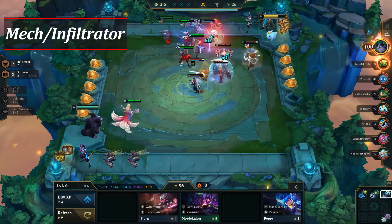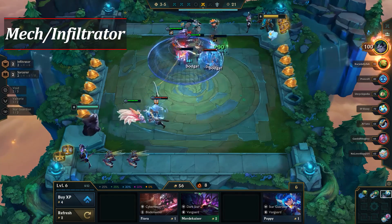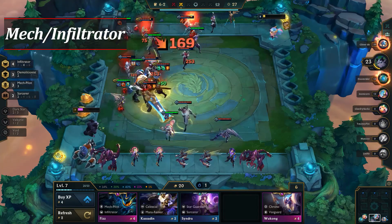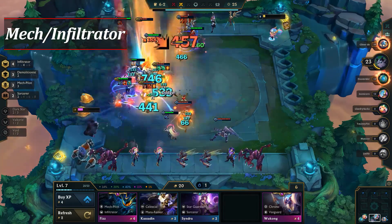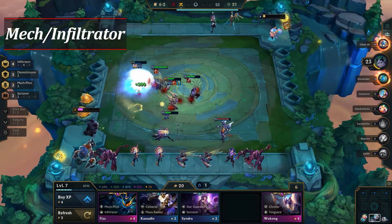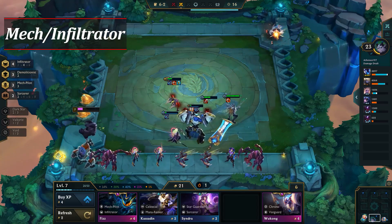Overall, your goal is to hit level 6 and get to 50 gold to begin slowly rolling your excess gold each round to hit a Kaisa 3, Annie 3, and Rumble 3. Shaco and Kha'Zix can also be 3-starred, but they aren't as important, so don't waste too much gold or bench space to get them. The win condition is getting all of the necessary 3-star champions plus a Demolitionist Charge on Kaisa.